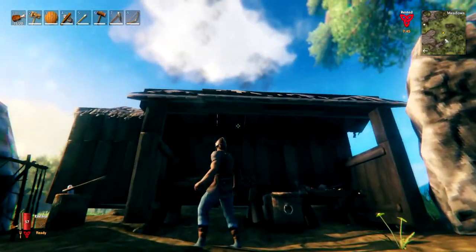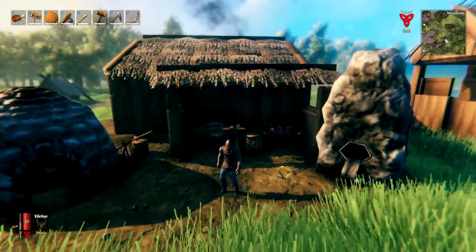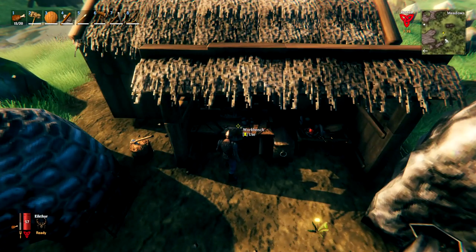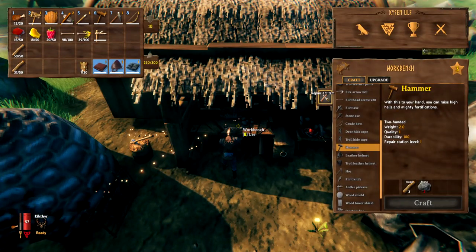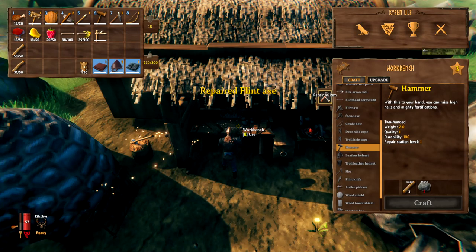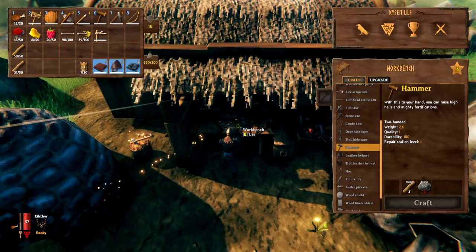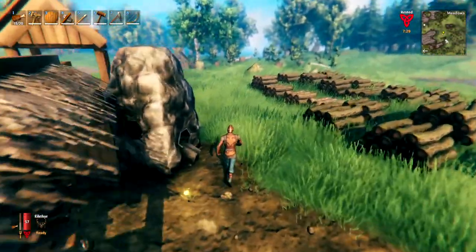Your workbench and forge must be placed undercover with a roof and walls around them before they can be used. Once set up, go up to the workbench and press E to repair all your tools and items for free. Just keep left-clicking until the repair prompt disappears. This is free and should be done as often as possible.